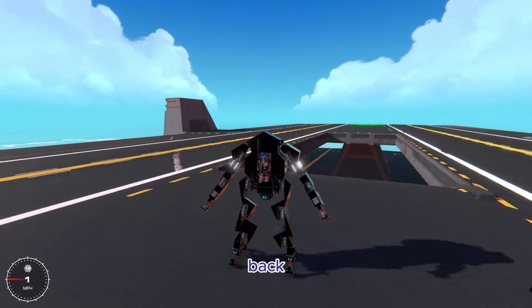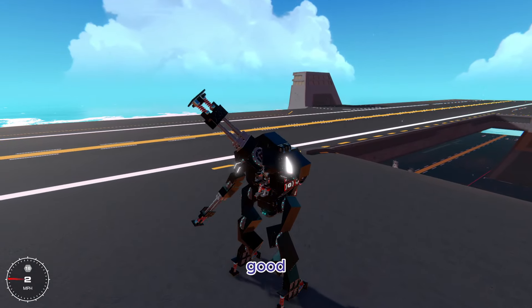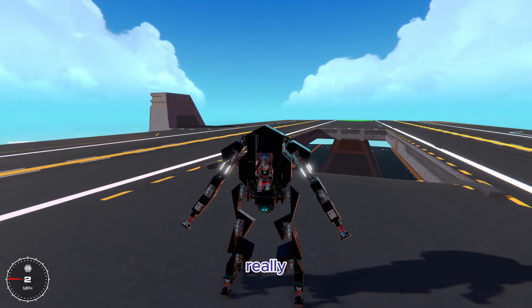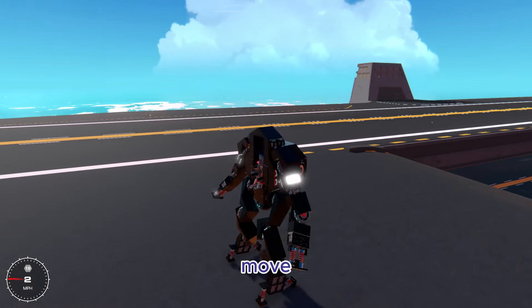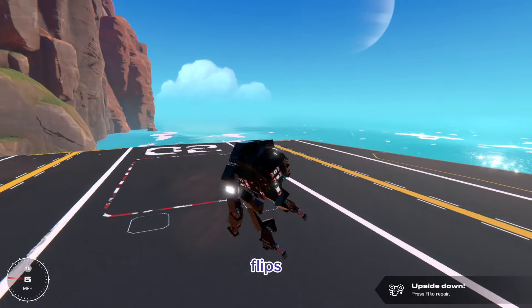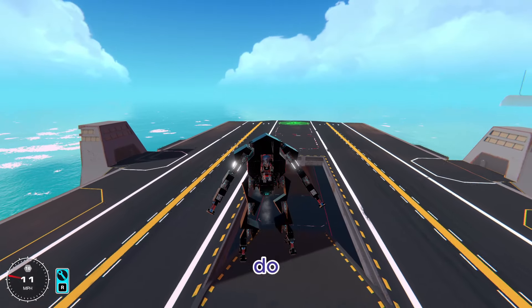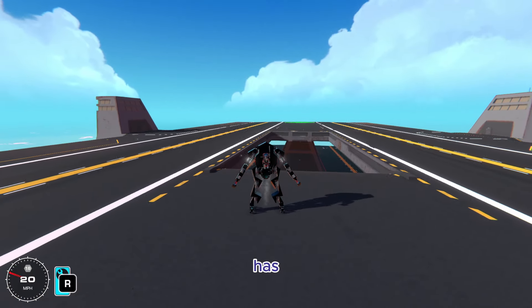Moving on from the front and back flips, you can also kind of move the arms. It's not very good for PvP because that's not really what it's meant for, but you can move the arms if you want to. And then this thing also has some nice side flips which end up looking pretty cool, and it has slow fall.